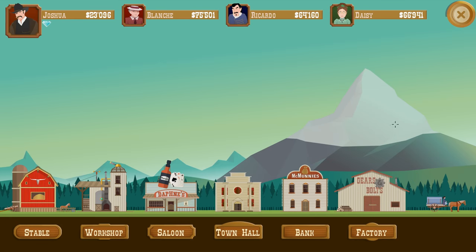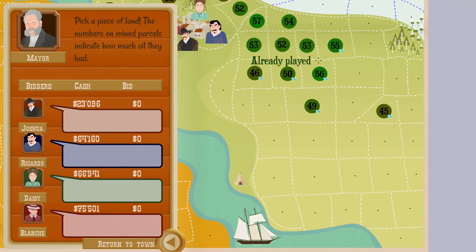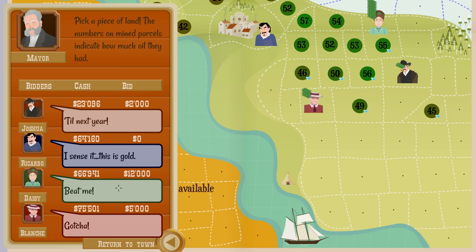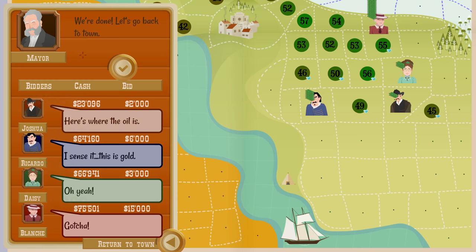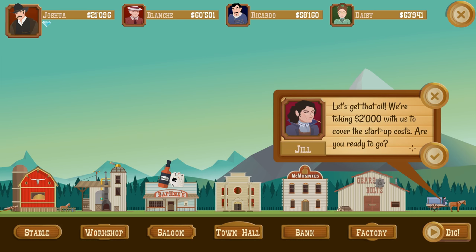We have to do an auction for this. Let's get started. I'm going to go over here and hopefully nobody tries to overbid me. They all want this plot — apparently this is the best plot in existence because they're going bananas over it. 12,000... 15,000... okay, you took my place. I am not going to pay more than 2,000 for land. That's crazy talk. Let's get that oil.